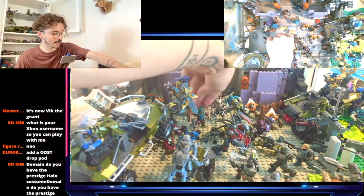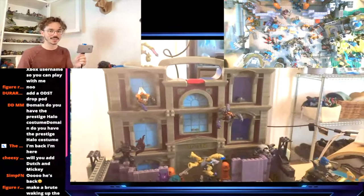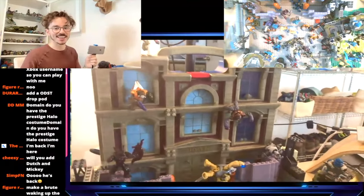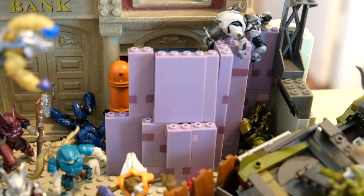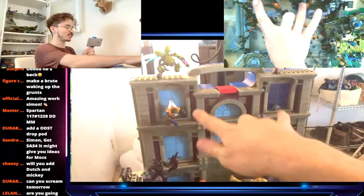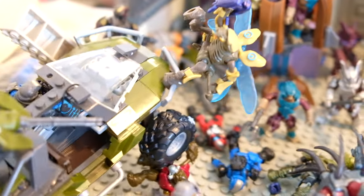Ladies and gentlemen, my New Mombasa diorama in all its glory! It's not just a Halo diorama but a Halo 3 ODST diorama — I haven't made one in almost a year so it feels so good. This is my Halo 3 ODST Bank Siege diorama. The bank has been the central hub of all Covenant activity in New Mombasa since they arrived about 24 hours ago, well fortified with purple Covenant barricades and a watchtower.